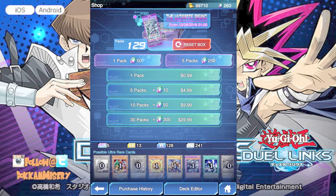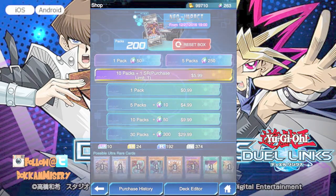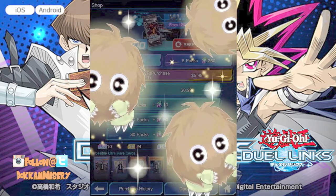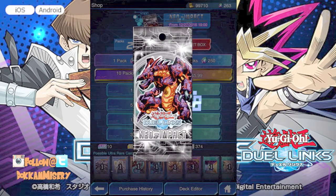Now we are going into Neo Impact — this is actually the very first 10 packs I've opened from this set. Give us some good luck guys! I hope we can pull a Kaiser Seahorse — that's the card I really want from this set. And we're back. We got 10 packs from Neo Impact plus the free super rare. Their super rares are actually really good in this set — this is probably the best set overall.